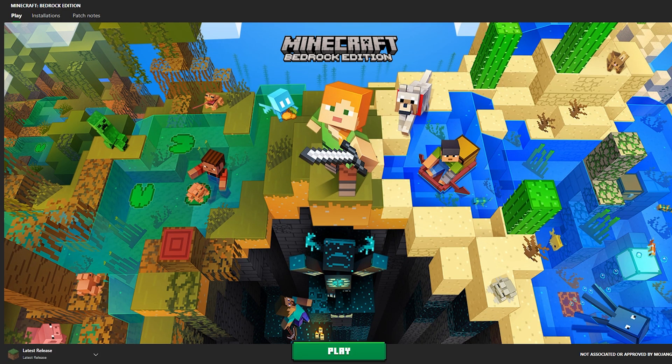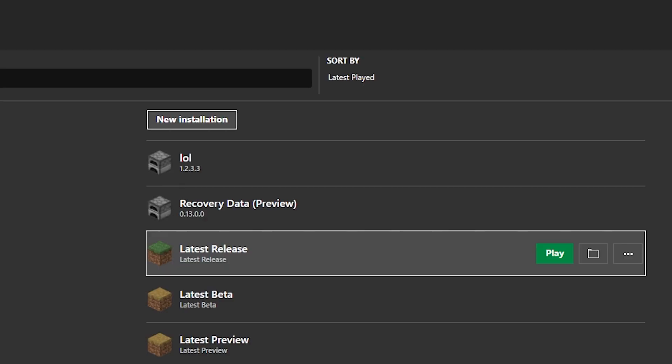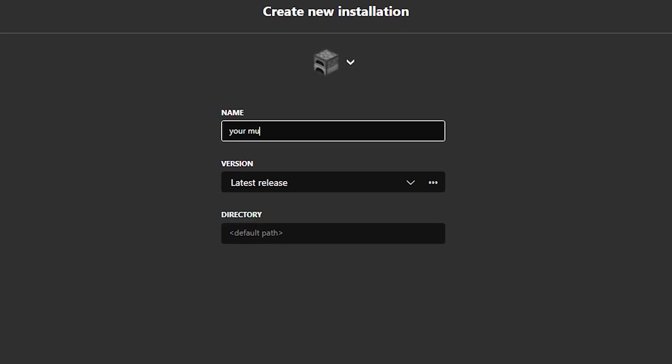Once you've done that, press on the installations at the top of your screen, select a new installation, and just give it a funky name.